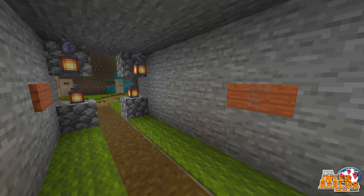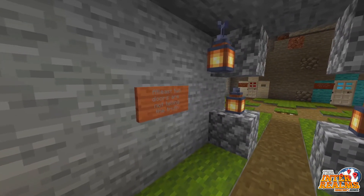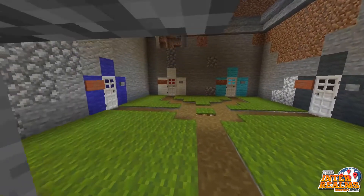Watch out for signs on the walls before heading inside. Because over here we have a sign that tells you at least two doors are not telling the truth. That means there are at least two doors that are not telling the truth. These are small hints to help you.